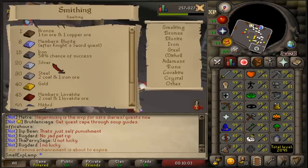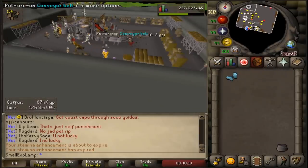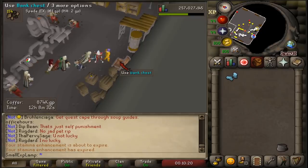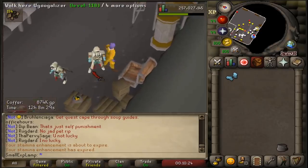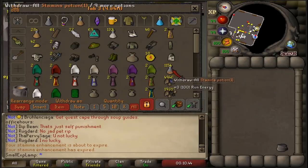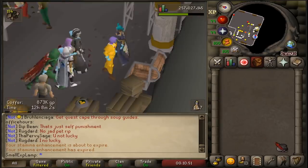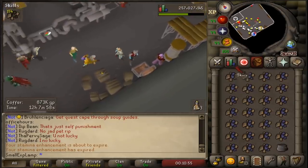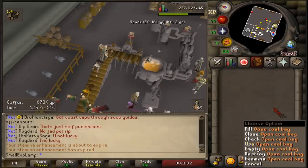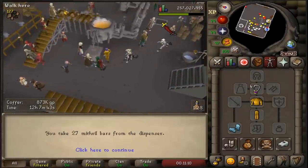The ore we'll be focusing on is mithril, unlocked at 50 smithing, which is pretty obtainable. The reason Blast Furnace is good is you only need half as much coal — typically you'd need four coal and one mithril ore, but here you only need two coal and one mithril ore to make a bar. That saves you money and makes you quicker too. You'd throw on your ice gloves — typically you'd be wearing graceful — grab a stamina potion to keep your energy high, grab an inventory of coal, fill that into the coal bag, then grab mithril or more coal. You work at a two-to-one ratio, shift click your bag to deposit coal, and with ice gloves you can instantly take out bars as soon as they're made.